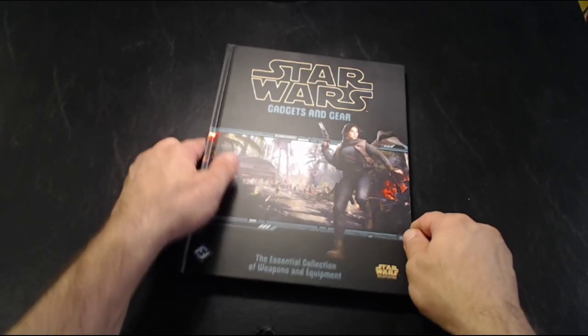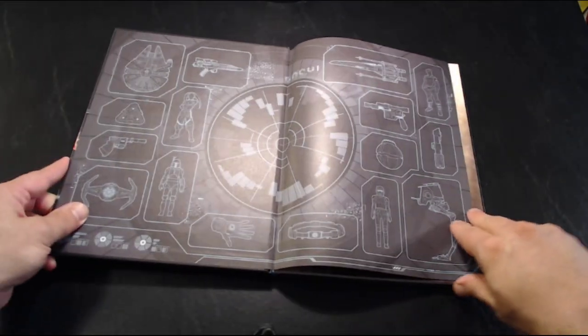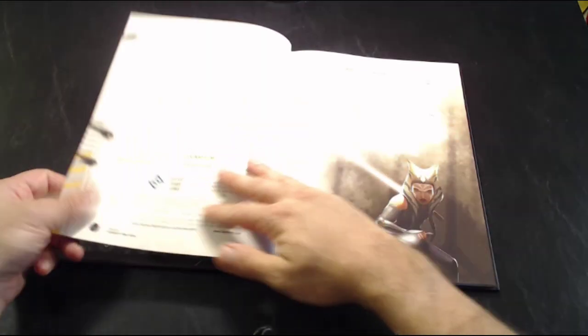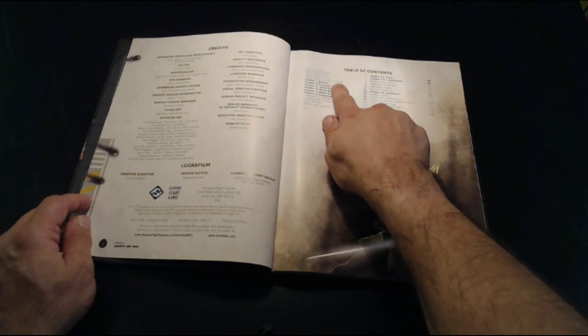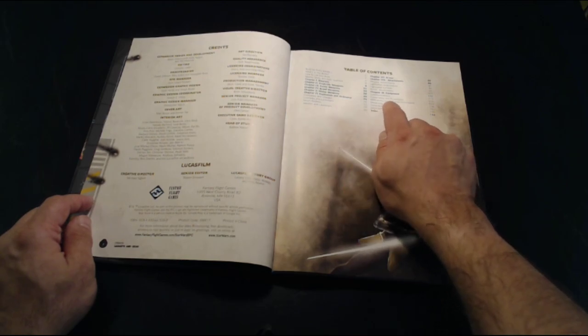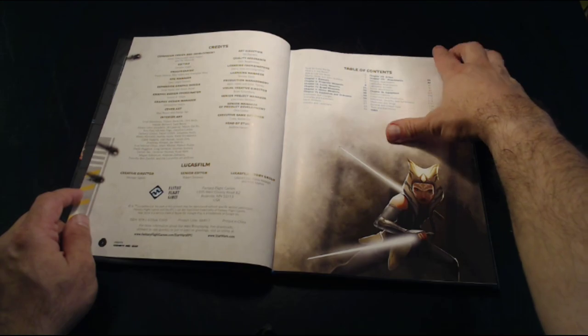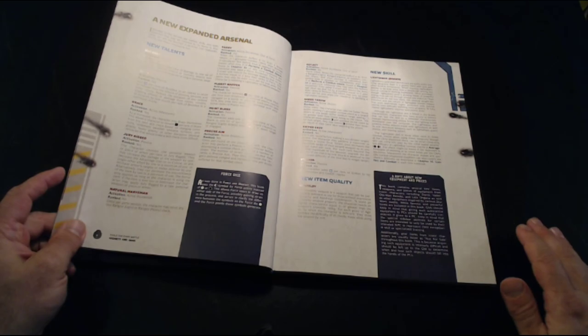First up here we've got our cover with Jyn Erso on it — Battle of Scarif on the front — and then we have our title crawl. The Table of Contents shows we have all various kinds of weapons like blasters, projectile throwers, things like that, as well as melee weapons, attachments, and so on. Lightsabers have their own chapter as well.